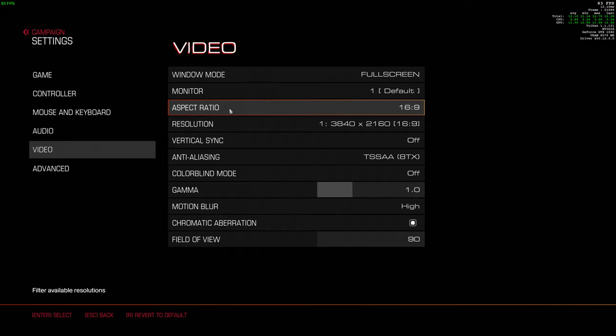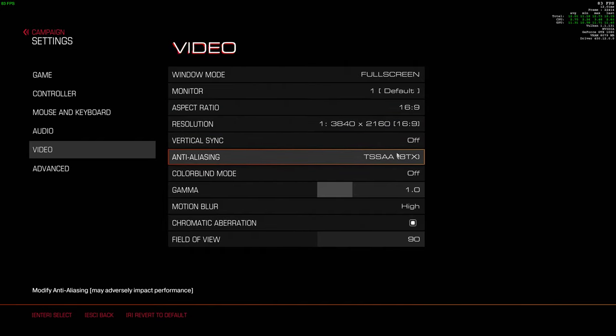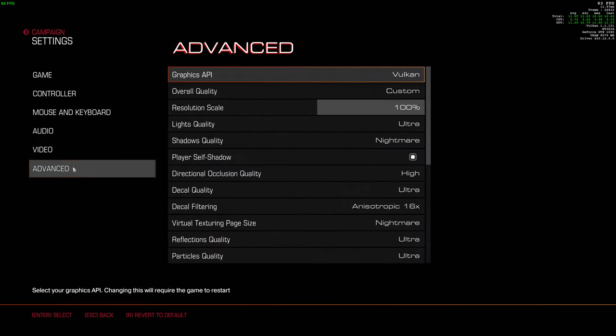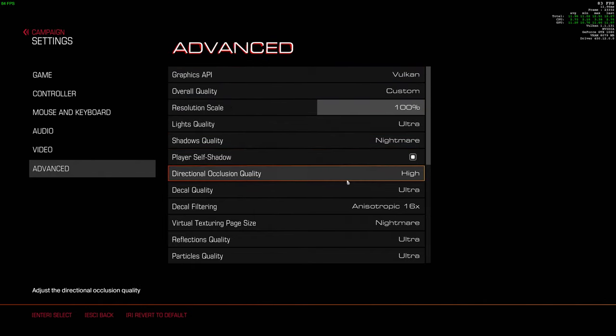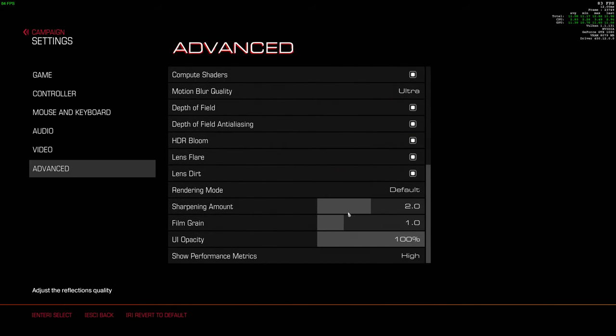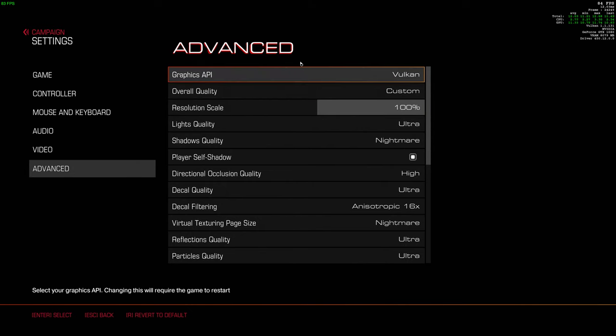These are the settings for Doom in Vulkan mode. I'm using a GTX 1080 with a Core i7 processor. This is 4K resolution, vertical sync is off, anti-aliasing is TSAA eight times. Everything is basically at ultra, at nightmare — advanced settings all turned up. We'll see how it performs at 4K resolution on those settings.